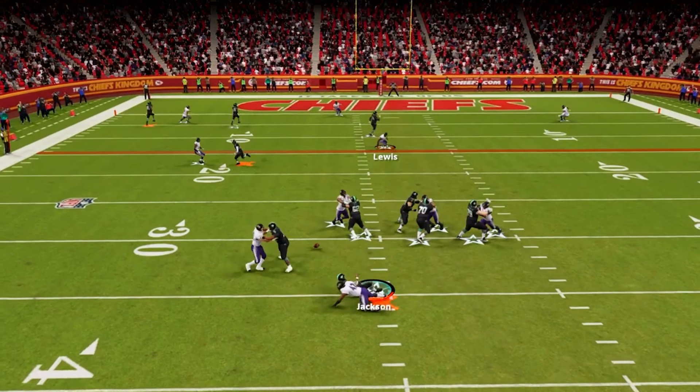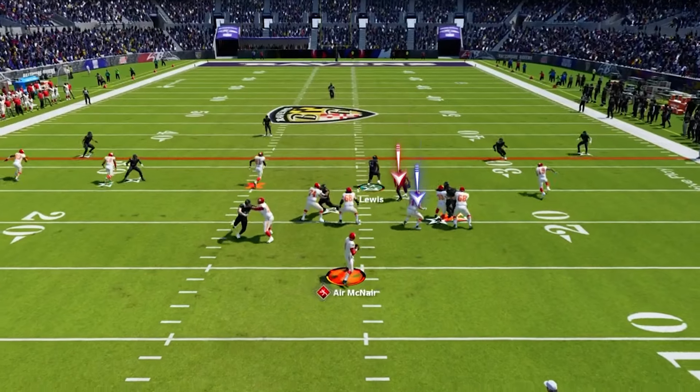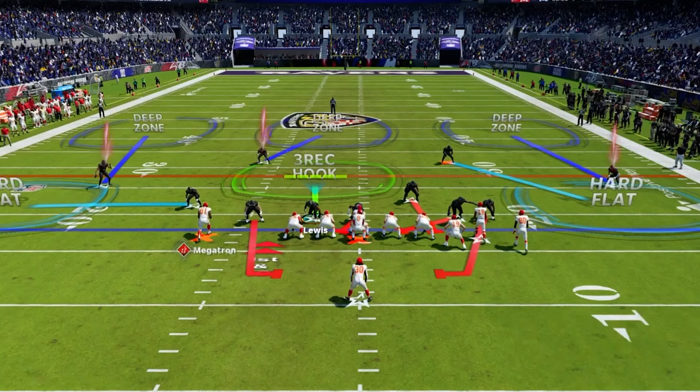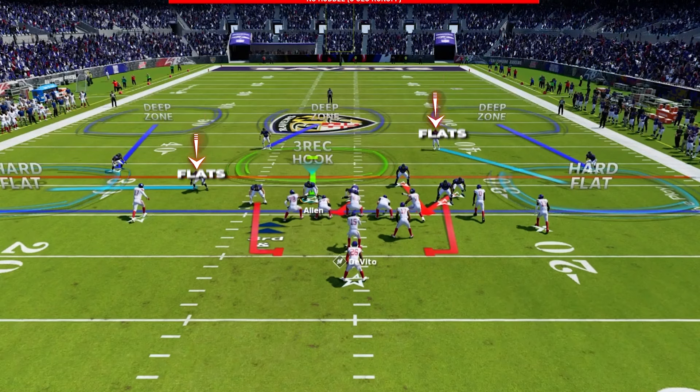To set this up you want to call Mike SS3 out of the huddle, then just QB contain and use the linebacker who's on the line of scrimmage — that is the whole setup. Now you'll get that free rusher busting off the edge unblocked at the QB. This blitz is going to be a great option if they send everyone out on routes including their running back. Your nickel is just going to be coming completely unblocked off the edge most of the time for a ton of free shots.